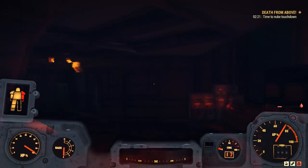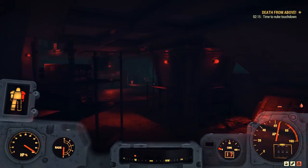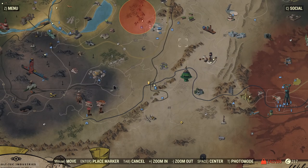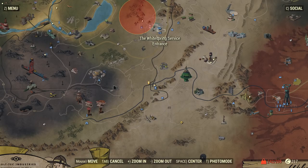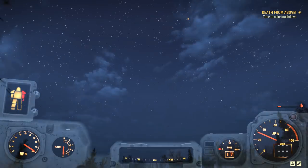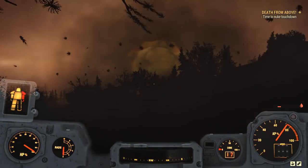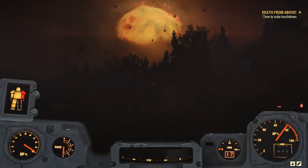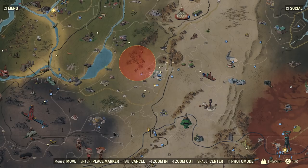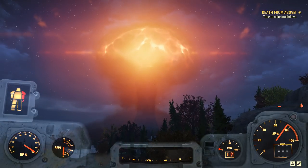There's a roughly one-and-a-half to two-minute timer before the nuke hits. People get notified when it's incoming — in my video you can see seven level 50-plus players suddenly appear in the area killing everything. Once the nuke does hit the ground, it's actually not as overwhelming as I was expecting. It is still pretty cool — you get to see the nuclear cloud and it looks good. It just wasn't as overwhelming as I was hoping.